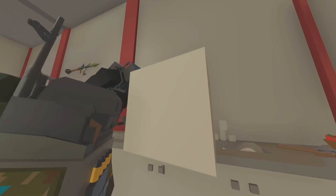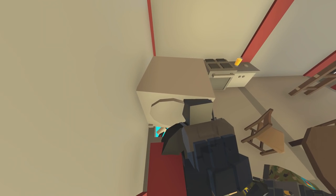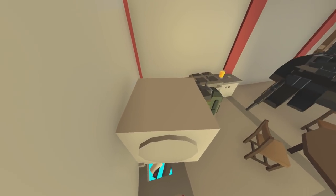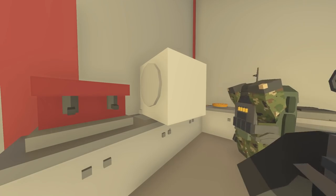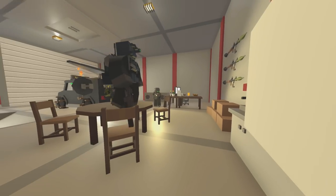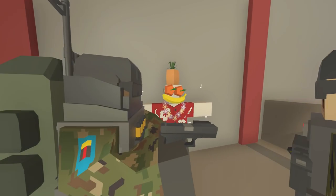Guys, look — it's the apocalypse and everything but we still need to keep this place clean. Is that a dishwasher? It looks like a washing machine but it is actually a dishwasher. I don't think it works like that though. Anyway, like I was saying — apocalypse or not, we still gotta keep this place clean.